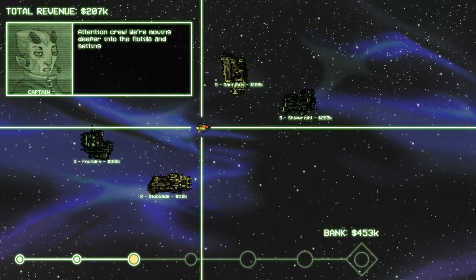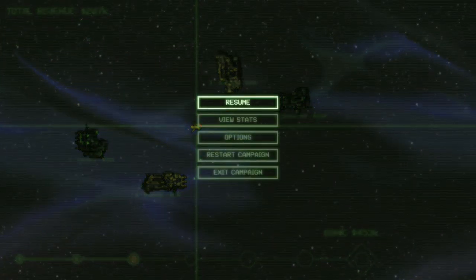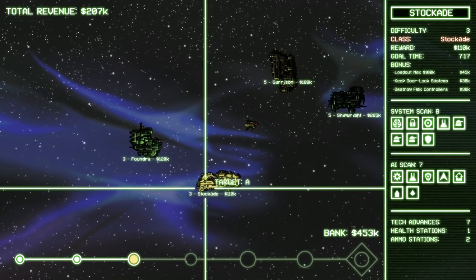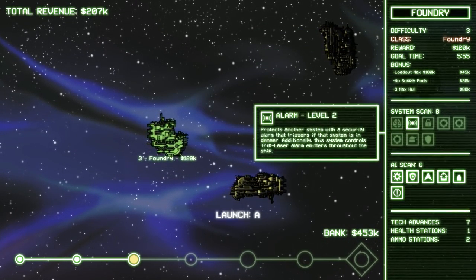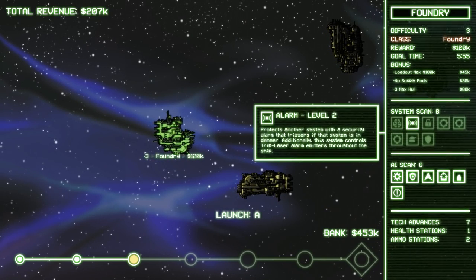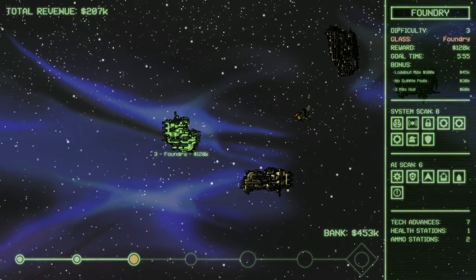'Attention crew, we're moving deeper into the flotilla and getting closer to the Cryptarch — expect higher resistance.' Oh, it's going to get tougher and tougher now. That does look tougher — it's level three difficulty compared to one now. So let's do one more maybe here guys and then we will call it a day on the video. Let's do the more expensive Foundry here — a lot of new little systems, core, drone factory.